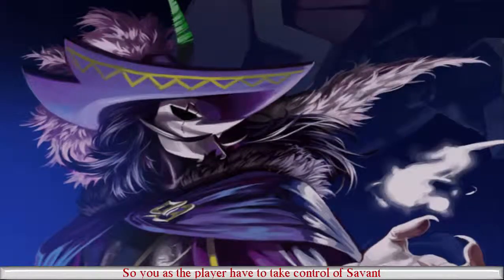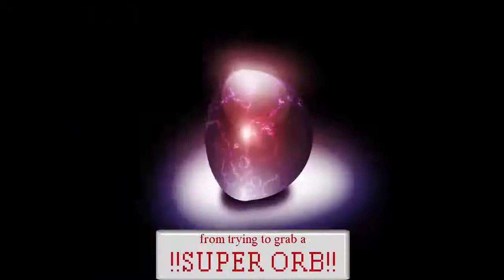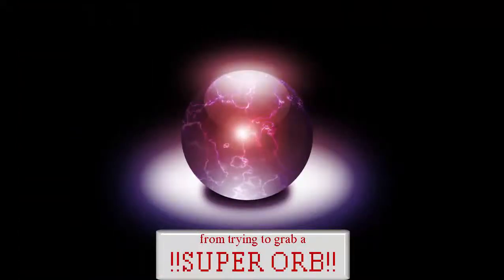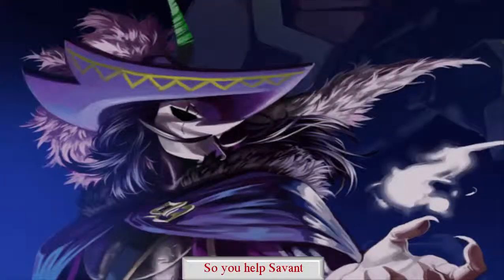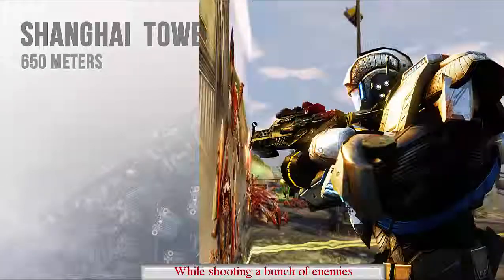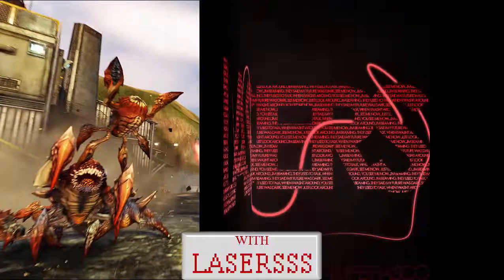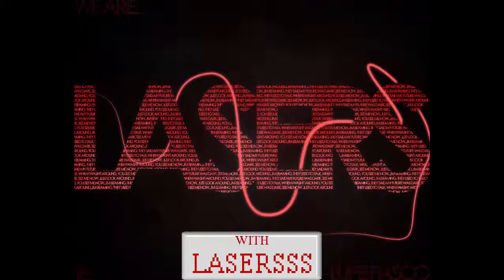So you, as the player, have to take control of Savant. But first, you see that Savant has fallen all the way down a giant tower from trying to grab a super orb! So you help Savant climb all the way up to the top of the tower while shooting a bunch of enemies with lasers.